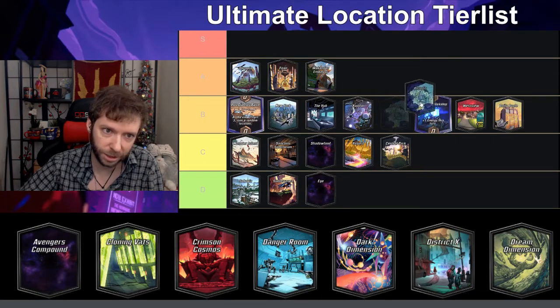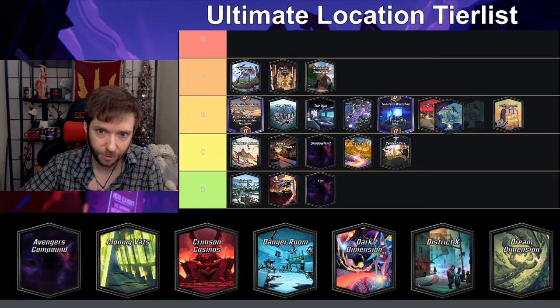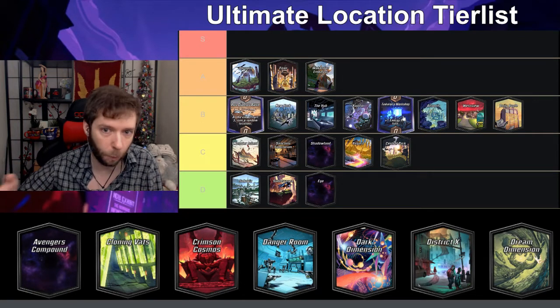Atlantis — if you put a card here it gets plus five power if it's by itself. I think that's interesting, but the effect usually doesn't do anything. Still, it doesn't feel bad to put two cards there a lot of the time.